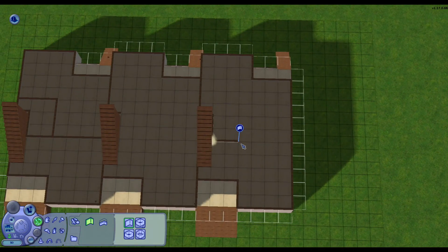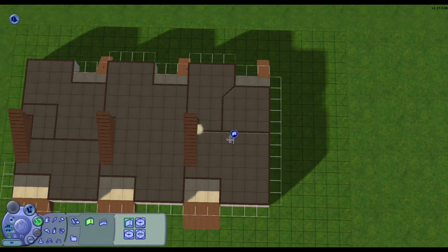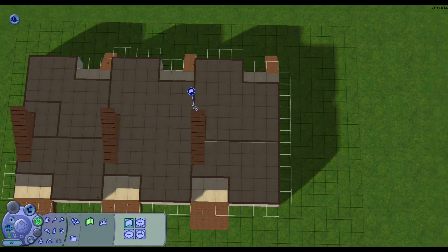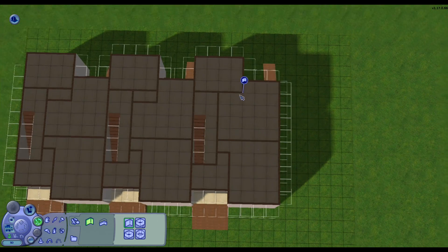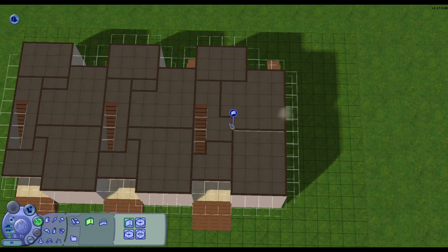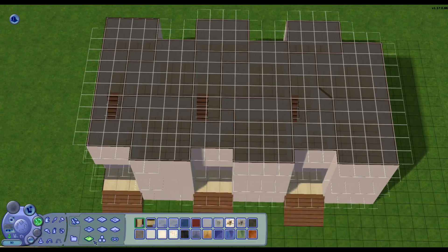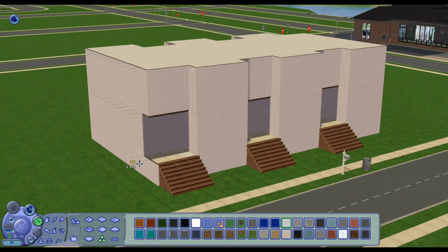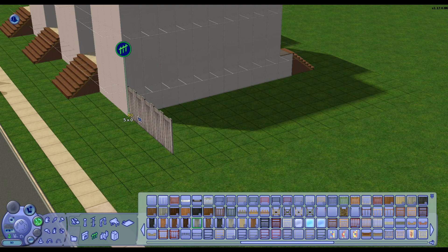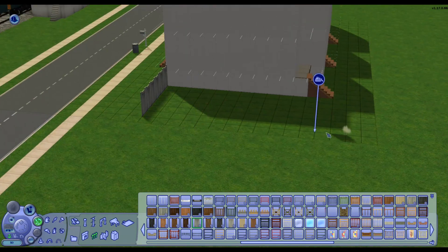Today we're actually going to be building another apartment block in the Sims 2. These are kind of like townhouses more so than apartments, but they're supposed to be inspired by traditional brownstone apartments that you would see in New York. That's actually what I Googled when I was looking for inspiration. These are supposed to look like brownstone apartments, and there's three of them — two-story apartments, so they're kind of like townhouses as well.